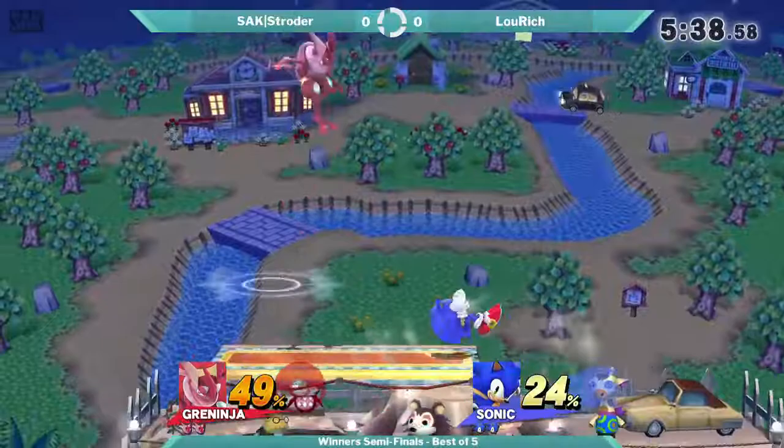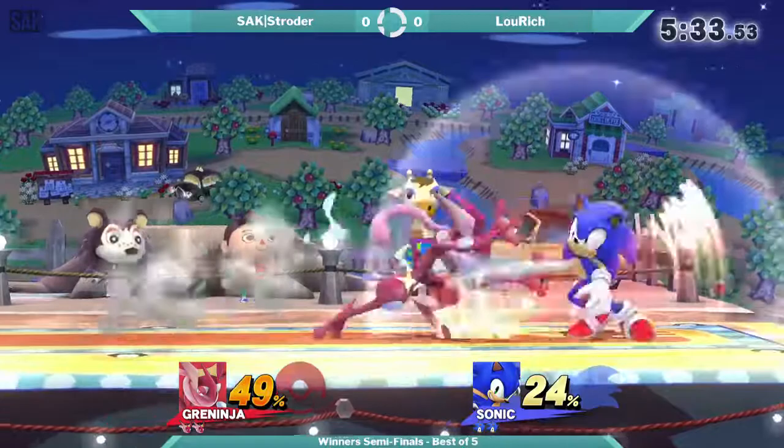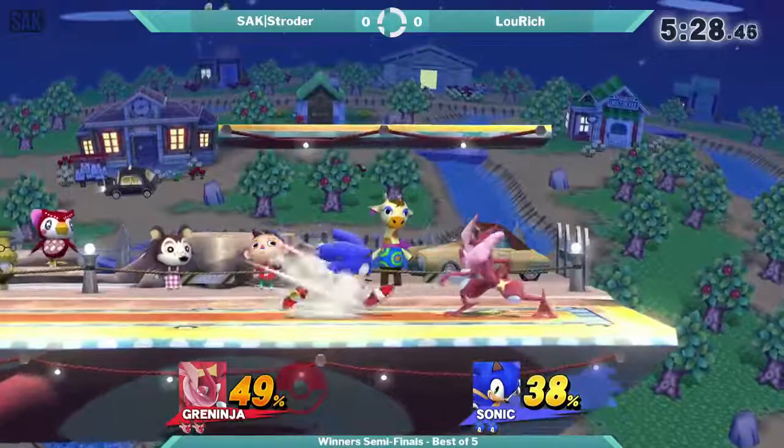So he picks Smashville for the starter build. He's getting the percentage advantage over Green Ninja. I guess he's seeing Stroder use a little bit of Nair, so he's spacing out just a little bit. This is a good punish by Lou Rich right there.